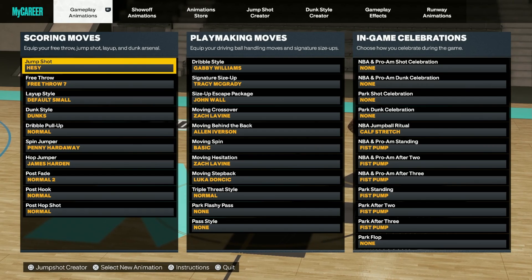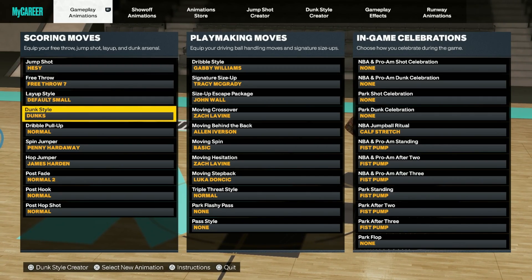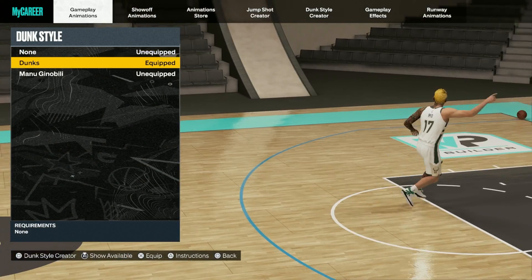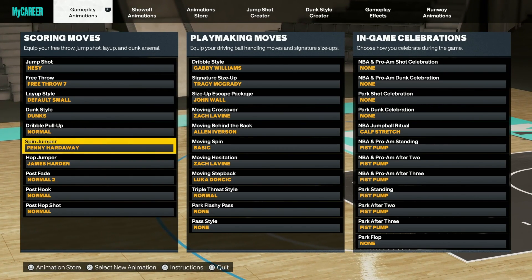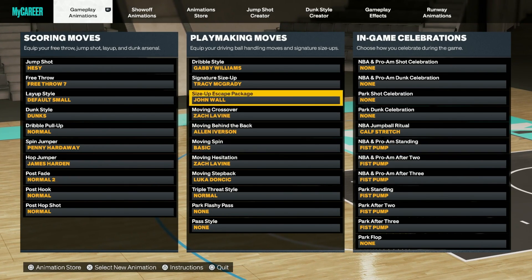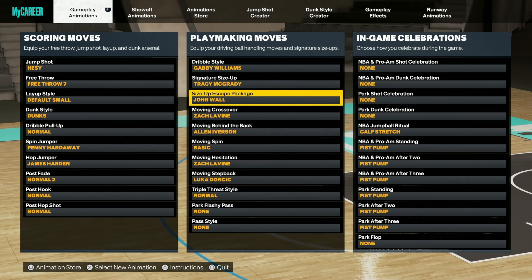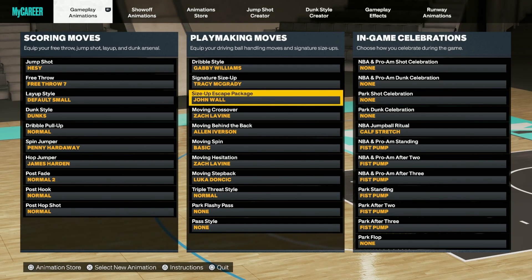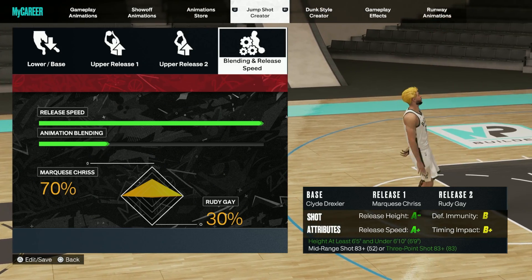Now let me show you guys the animations. I named the build 'Hezi' because Hezi 2K helped me on stream — shout out to Hezi. For dribble pull-up, go with normal — it's the best fade in the game. Spin jumper: Penny Hardaway, just looks cool. Create space hop jumper: James Harden — also creates a lot of space. For size-up escapes, John Wall is literally the best size-up escape for this type of build.